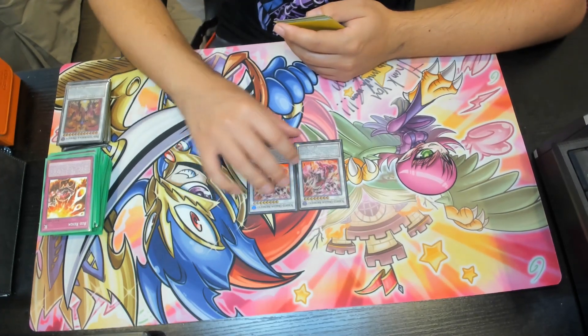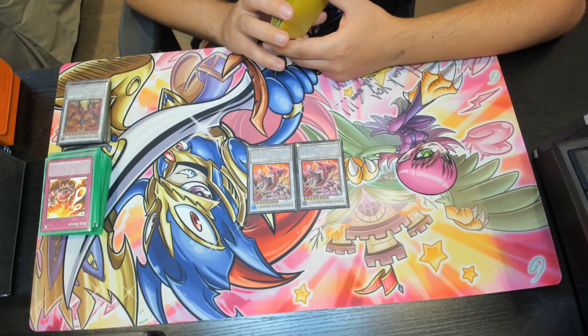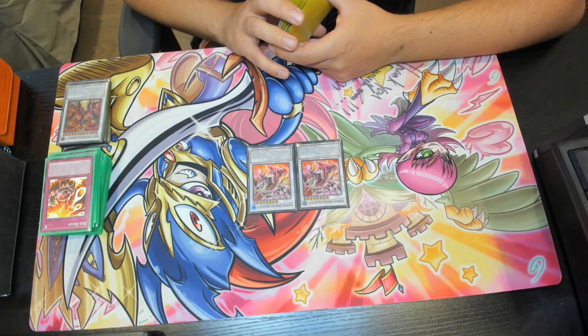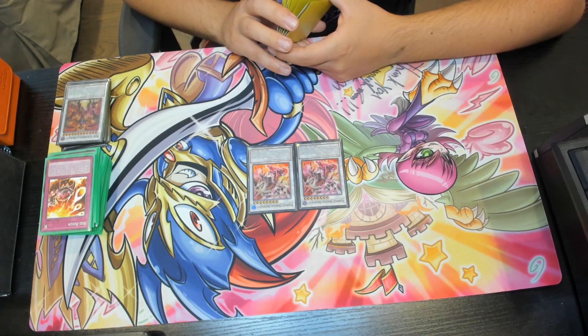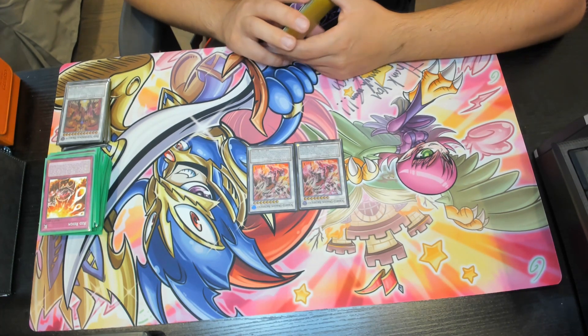We have double copies of Scarred Dragon Archfiend. Its name becomes Red Dragon Archfiend while on the field or in the graveyard. If sent from the monster zone to the graveyard, you can special summon one Red Dragon Archfiend from your extra deck — treated as a synchro summon. If sent to the graveyard as synchro material for a dark dragon synchro monster, you can destroy all attack position monsters your opponent controls.